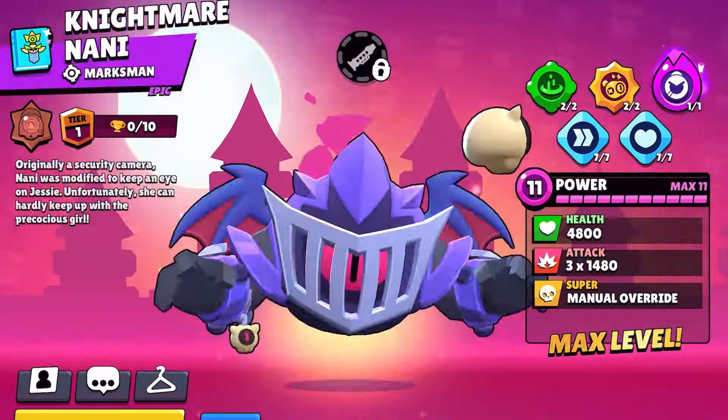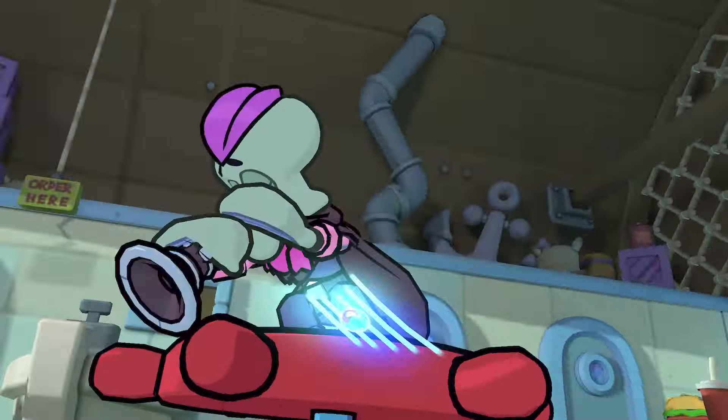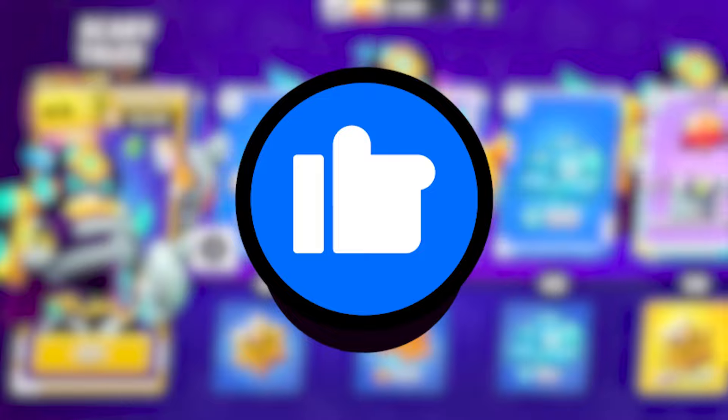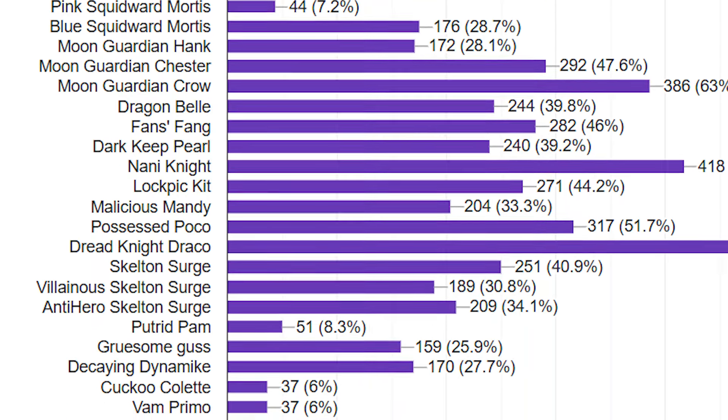There are 30 skins that came in the last Brawl Stars update and after 2 seasons, we are going to rank these skins based on people's preference, from the most favorite to the least favorite. These rankings are not my decision but are decided by your votes.